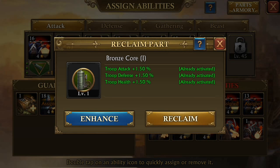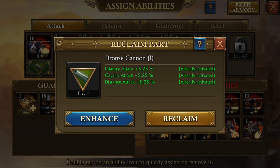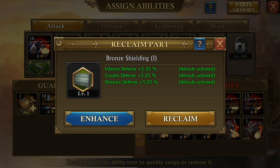This is kind of the one I like — I like the Core. It's got a little bit of everything for all your troops. It's got plus 1.5% for troop attack, troop defense, and troop health. So I'll be trying to get that leveled up, or possibly get a blue or purple one. They're kind of double-dipped on the defense and on the attack, which is cool.